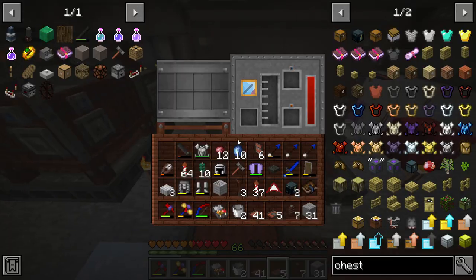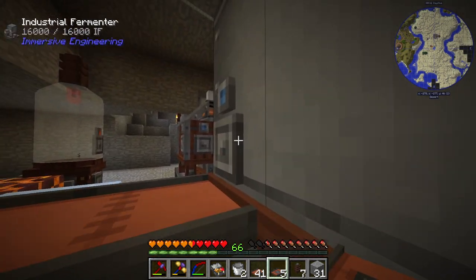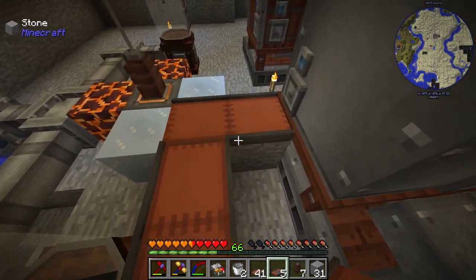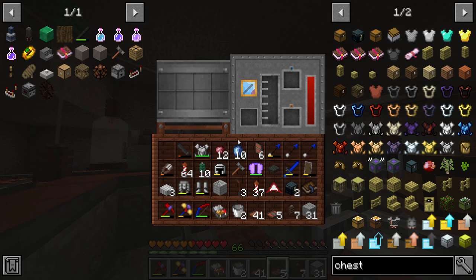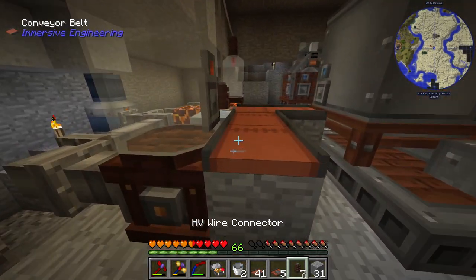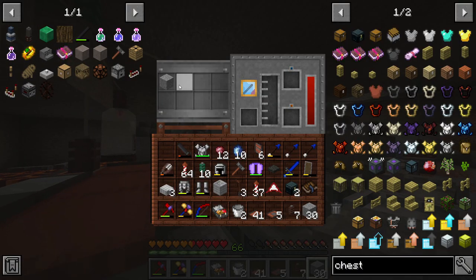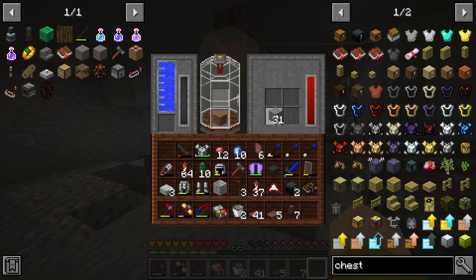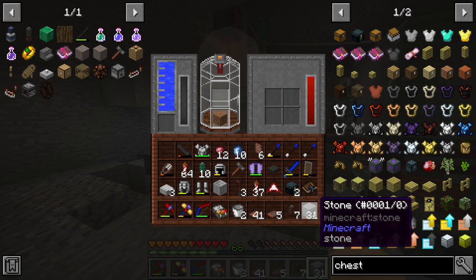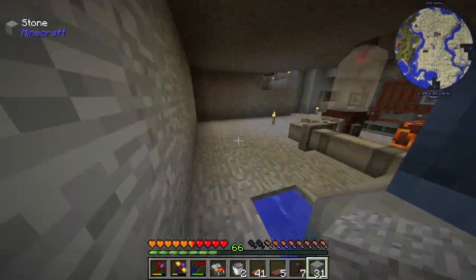I'm not sure if I'll need something on the side for the output — let me test it by throwing some stone on. There we go, it puts the stone in perfectly. If the stone is already in the inventory though, it won't accept more — that makes sense. Hopefully it'll output right here and go into the chest. Let's do the same on the other side.